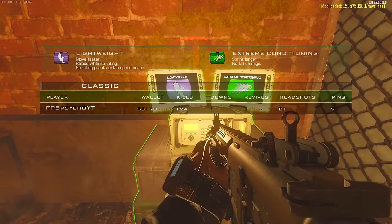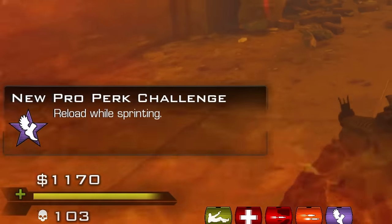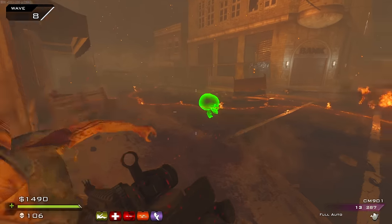Stopping power acquired. New pro perk — get kills with bullet weapons. I'm guessing that's to upgrade stopping power. Let's go — double tap acquired. Move faster, reload while sprinting — oh hell yeah, I'll happily take Lightweight. New pro perk challenge: reload while sprinting. Well that's easy enough. I'm assuming I have to do it quite a lot. I do like how the perks stack up on the bottom.